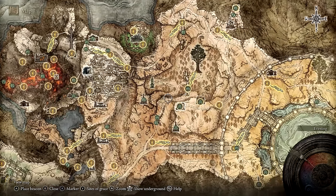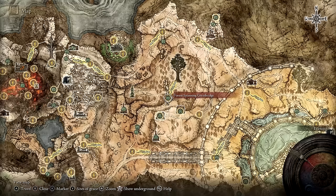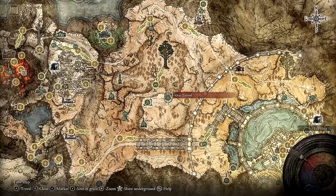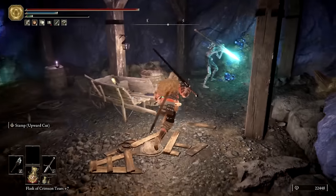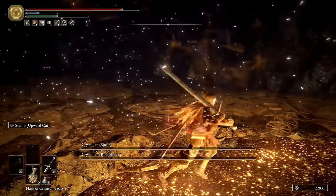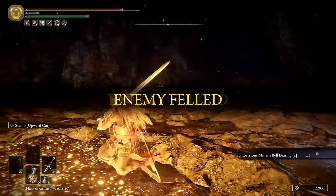For now, continue north to the forest-spanning Great Bridge. If you're in need of somber or regular smithing stones at level 5, make your way down the Broken Bridge to the forest below, then head southeast to the Altus Tunnel. Along with upgrade materials, you'll also get the Somber Stone Miner's Bell Bearing too.